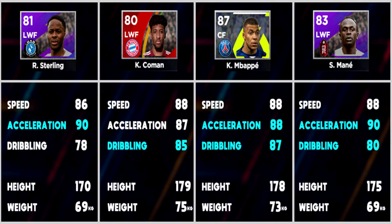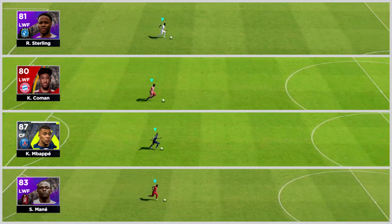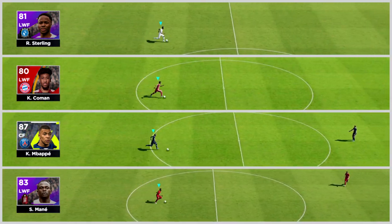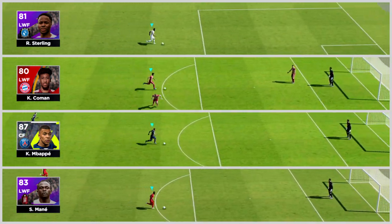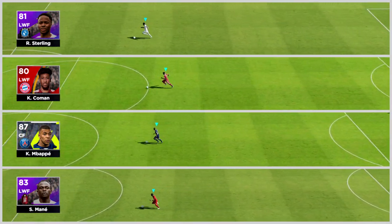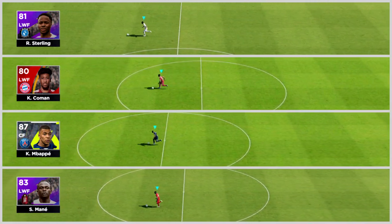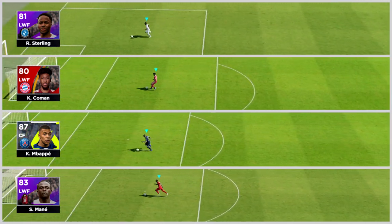This is the final of the races: you've got Sterling, Mbappe, and Mane. They've all got 87 plus acceleration and 86 plus speed. Sterling is the worst in dribbling but he's also the lightest and the smallest height-wise, so that factors into the race as well. On top of that, you've got a lot of crazy stuff that happens online with latency and ping. Neymar is a lot slower stat-wise but his movement and dribbling on the pitch is probably better than all of these guys - he's just OP.